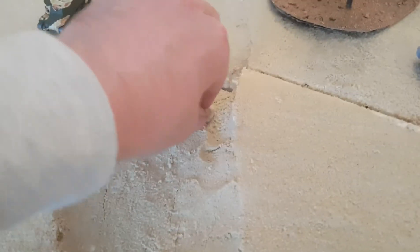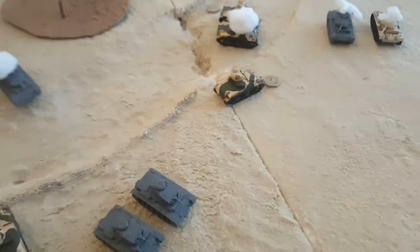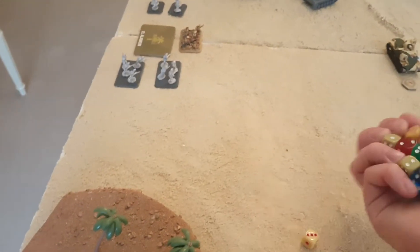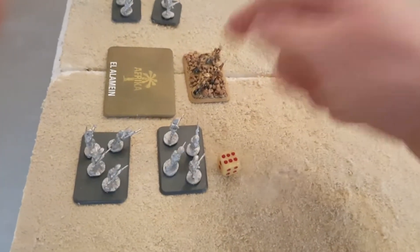The Panzer III infantry fire machine guns — four dice each, two units, so eight dice total against the British infantry. Infantry haven't moved or shot so they've gone to ground — hit on sixes. We get two sixes. First hit: three-plus save — failed, not dug in — dead. Second hit: three-plus — just makes it. One infantry base lost.